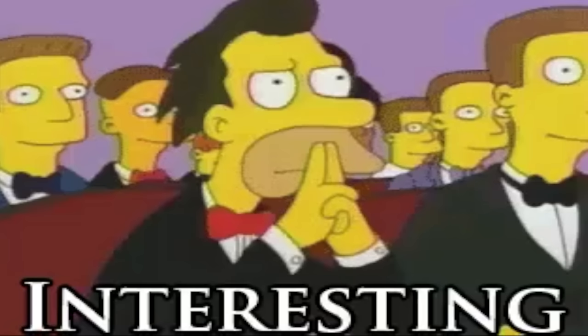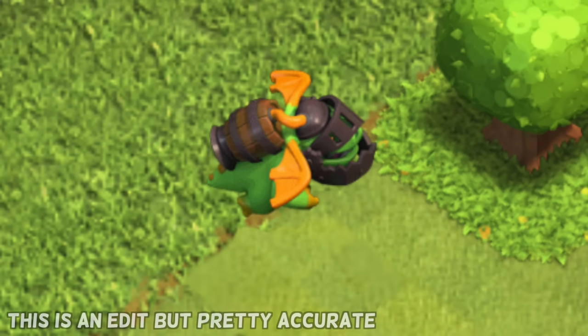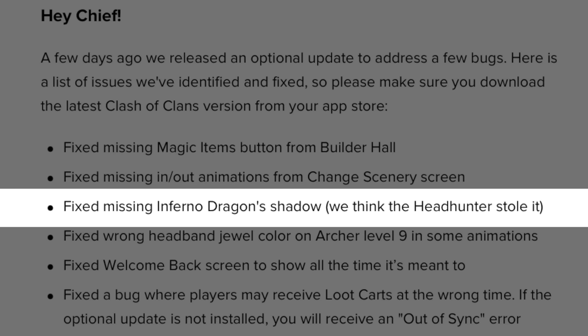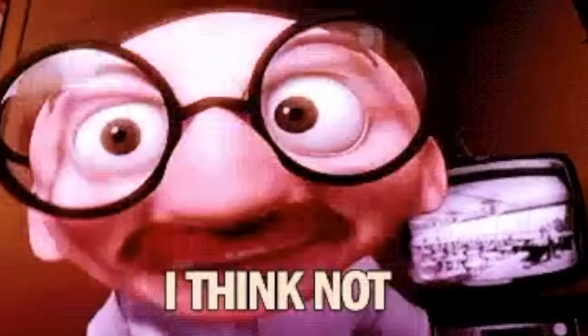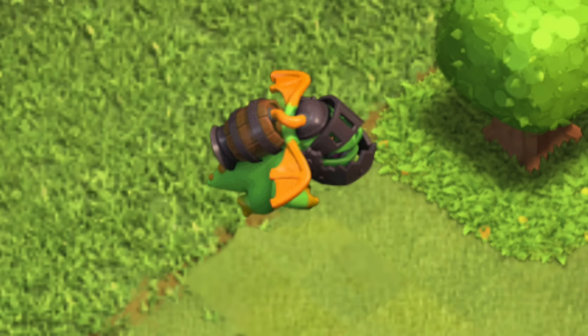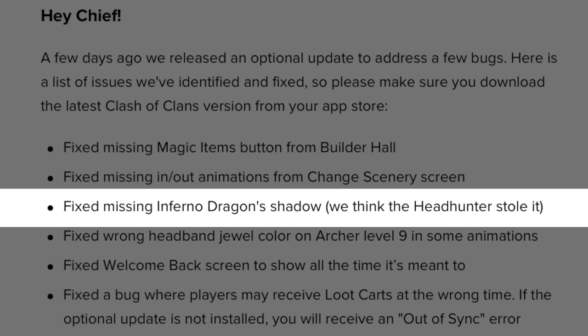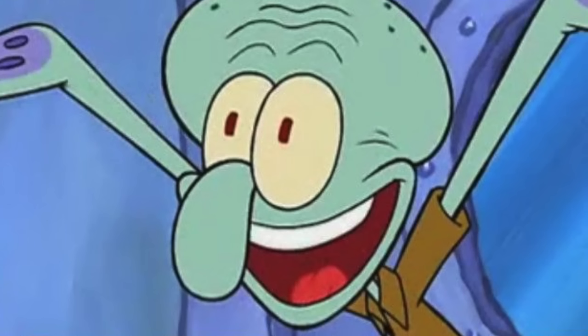Headhunter stole Inferno Dragon's shadow. At one point, the Inferno Dragon appeared in the game without a shadow. Supercell stated that the Headhunter may have stolen the shadow. A lot of people think this goes deeper than what it actually is, but it was just a glitch, and Supercell made it fun by explaining that the Headhunter may have stolen it. That's literally it.